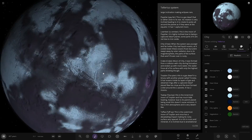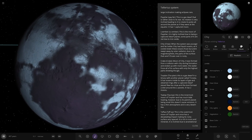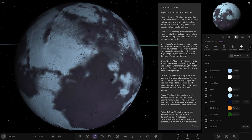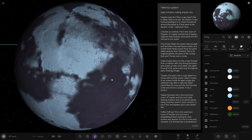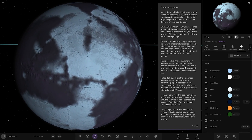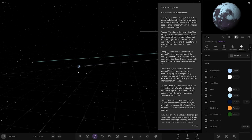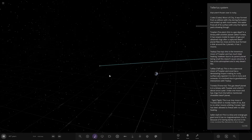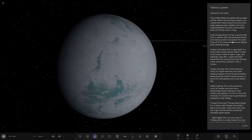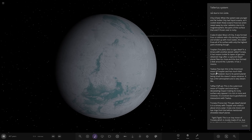Next up, Qi. When the system was younger and far hotter, Qi had liquid oceans. As it cooled down, the oceans froze but aren't swept away by solar radiation due to its magnetosphere. Parts of the surface that aren't frozen over are rocky. And we've got its moon Crake — it was formed from a collision with Qi and ended up with more water, which froze over its entire surface with only the highest parts showing through.